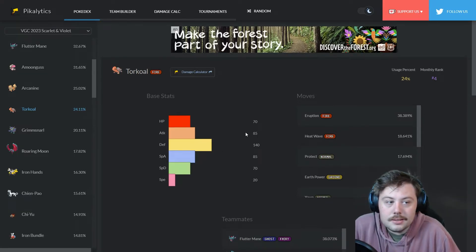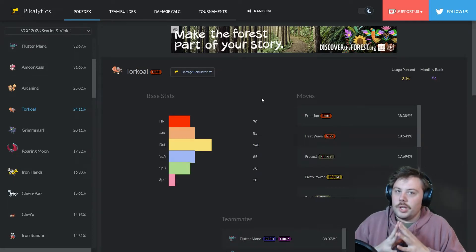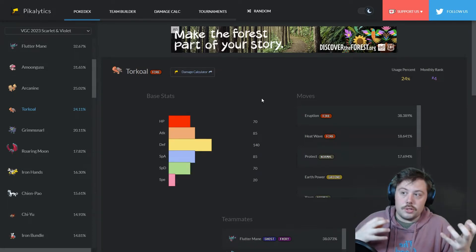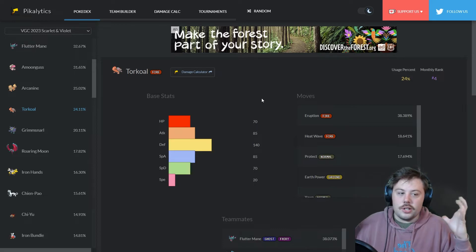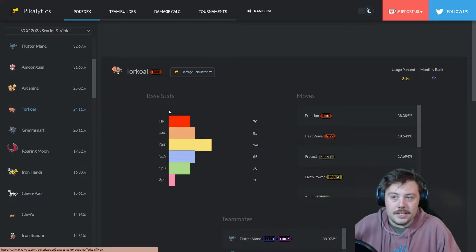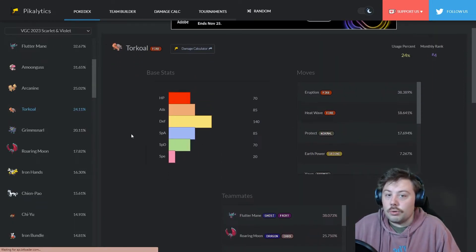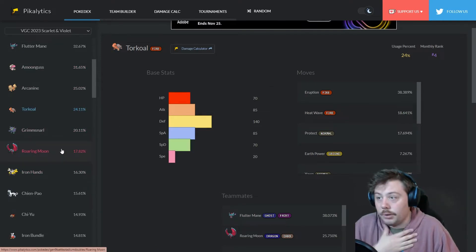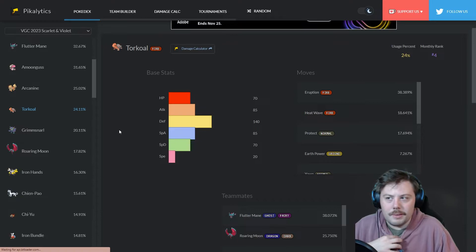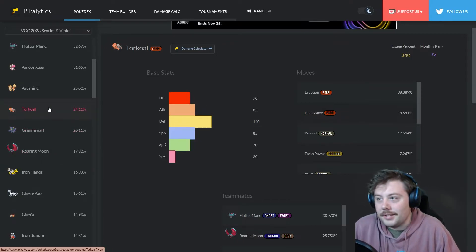Torkoal supports with Helping Hand and Yawn and can Body Press with its insane Defense stat, so you don't even have to run many attacks. Torkoal is the jack of all trades right now — you can use it to sweep or support, and it synergizes with so many good Pokémon. It buffs the best Pokémon in the game, so why wouldn't Torkoal be great?